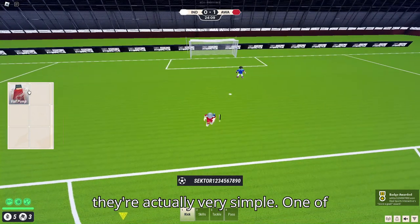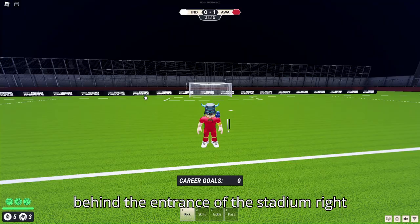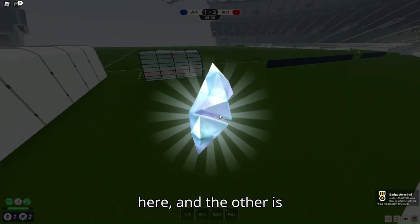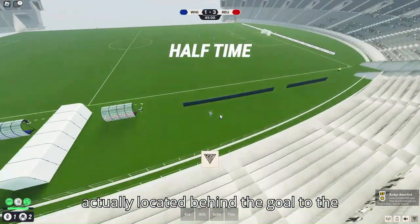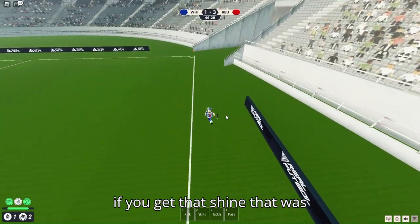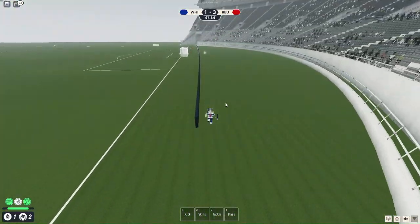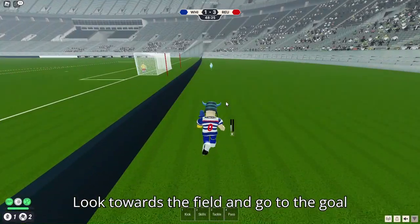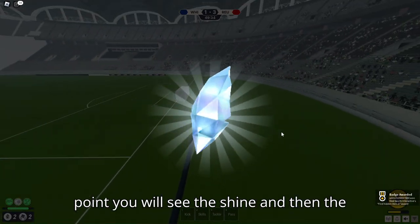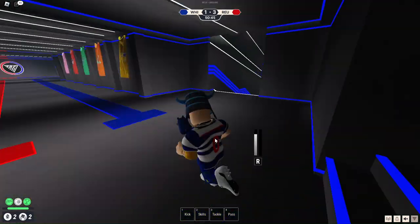For the shine locations, one is located behind the entrance of the stadium right here. The other is located behind the goal to the right of the entrance. So once you get the shine behind the entrance, look towards the field and go to the goal that's to your right — you'll see the shine there.